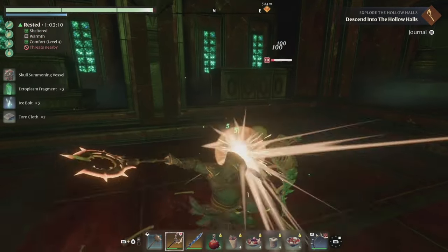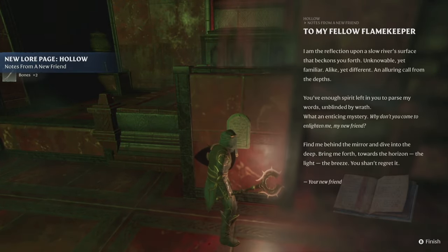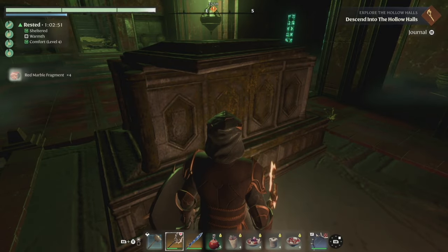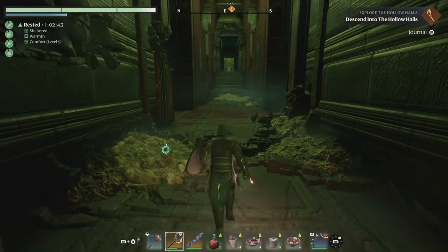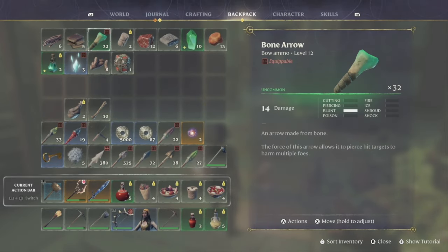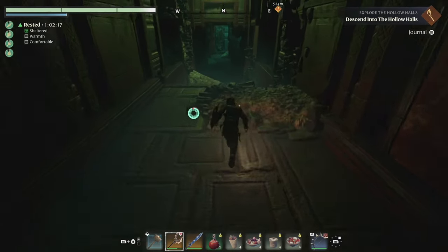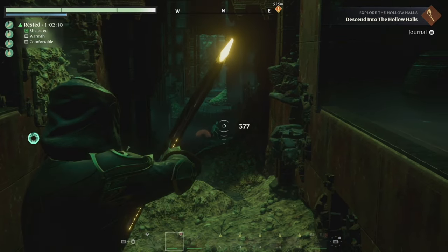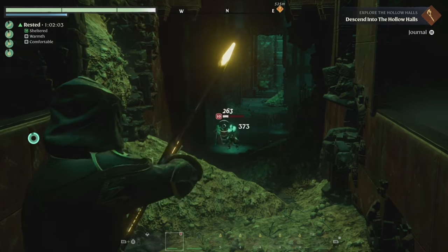The food put it over the top. Skull summoning vessel, ectoplasm fragments - nice. And that note ended in 'your friend' which is super creepy. We have bone arrows now! A bone arrow is 14 damage - fossilized arrow is 17. I'll take the extra points of damage. It's dropping people pretty quick - one hit drops. Look at that critical hit on that dog!